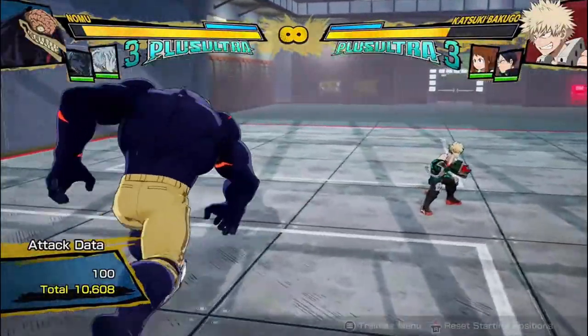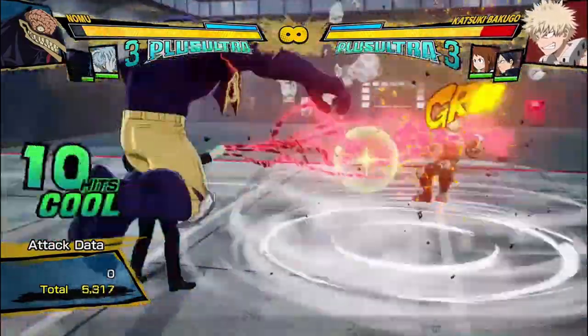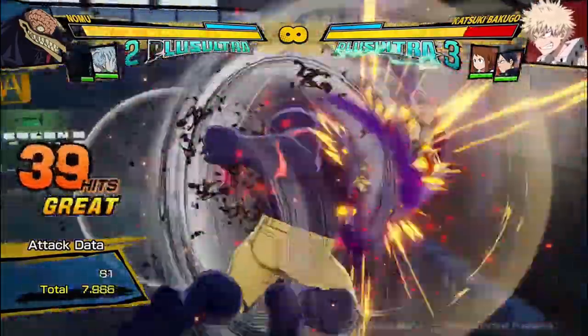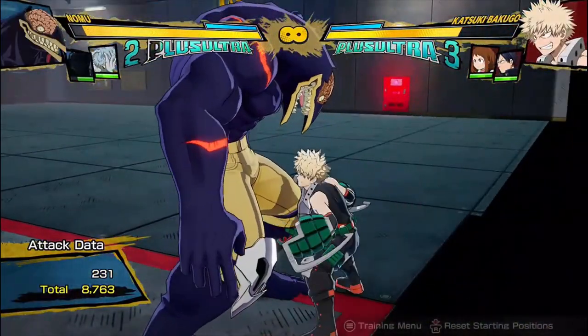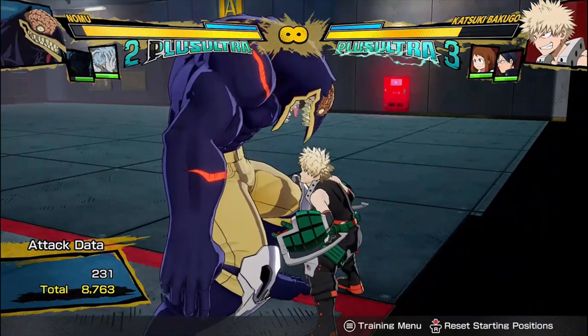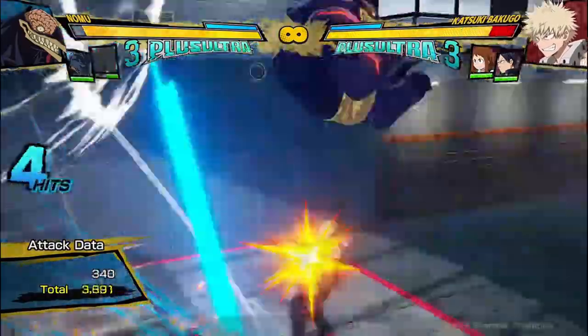That's how I usually do it. Shigaraki's a really good support for this. If you use someone like All For One — he's actually a combo-dedicated support, you can tell he's meant for combos since he grabs the opponent — the combo does a lot less damage because he scales the combo more and comes back slower. So I don't really use All For One for combos that often; I usually use Shigaraki.